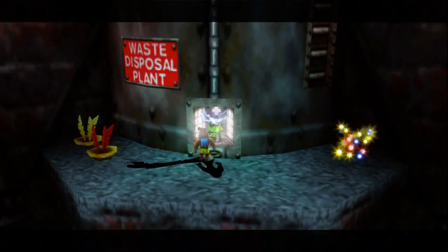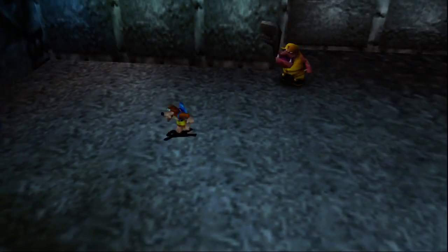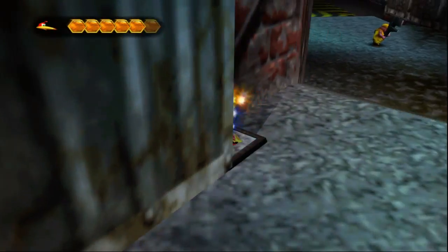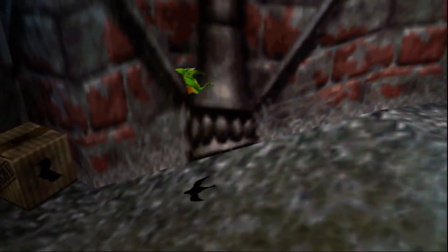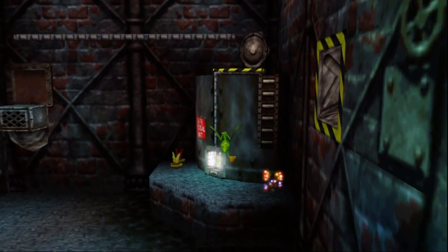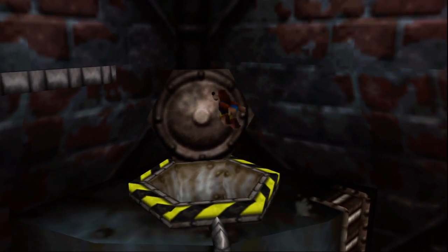Hey, look at that — we can go somewhere new. Thank you, Mr. Battery, I appreciate your services. We probably should use Kazooie because she runs faster. I can just hit them with my sack — I have a very powerful sack, but I don't think it's that good. This is a waste disposal dump or plant or something. Let's check it out. Hopefully we get something useful in here.